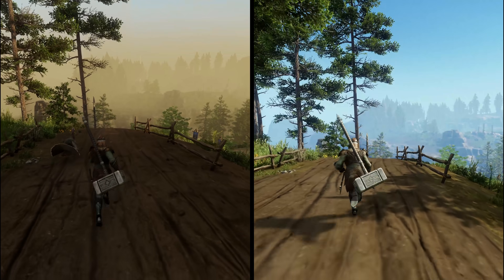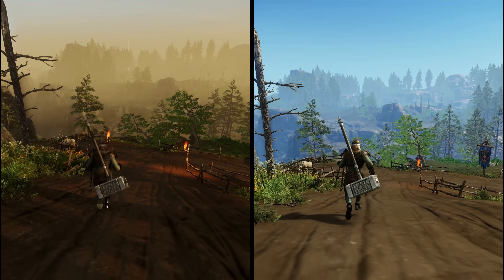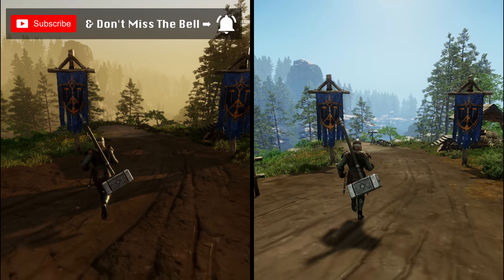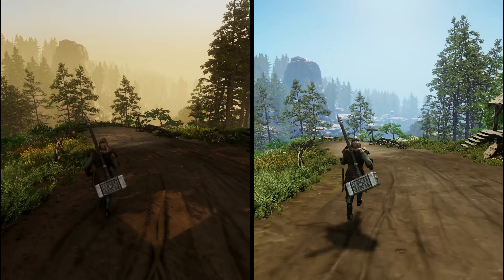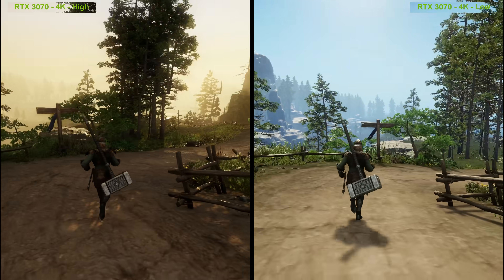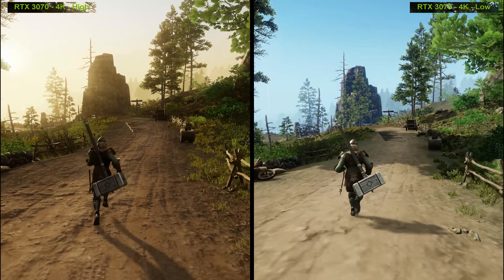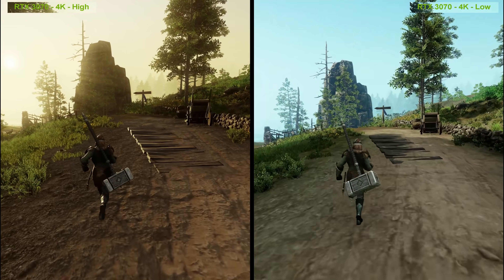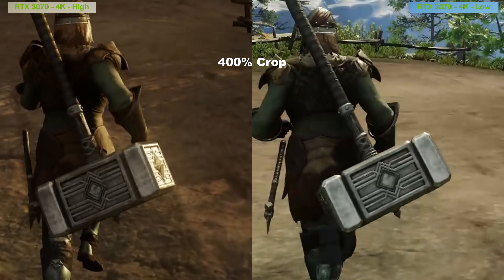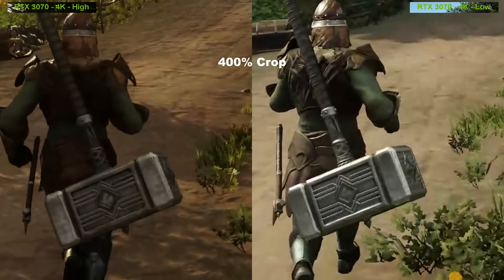There's something very interesting and very vital that players really should know about before launch happens. So let's dive in. What you are seeing on screen right now is a side-by-side of the game running in 4K at high settings versus 4K at low settings. We'll take a look at some more subtle and useful comparisons in a moment. These are the two extremes you can hit in the game.